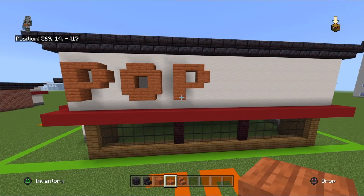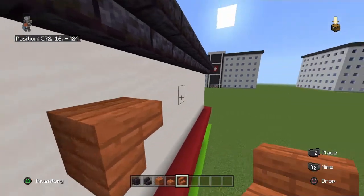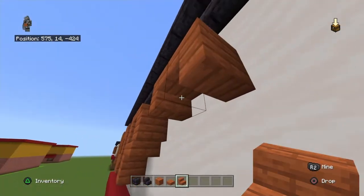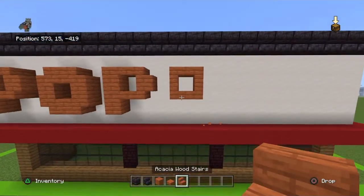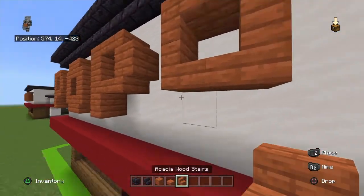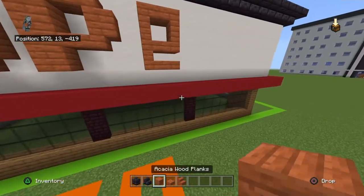Leave a one-block gap from the top of that P. Place an upside-down acacia wood stair facing right, then a stair to the right of that facing left — both upside down. Copy that row moving down except make them normal right-side-up stairs — gives you a smaller O like a degree symbol. Bring the left stair down with an additional stair facing right, then bring that stair right with a slab.